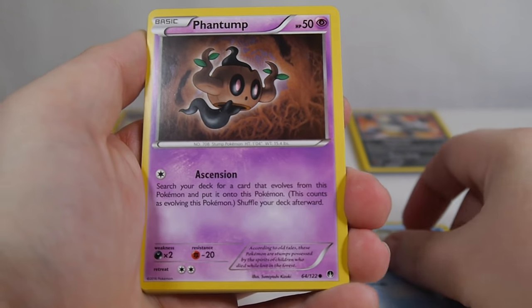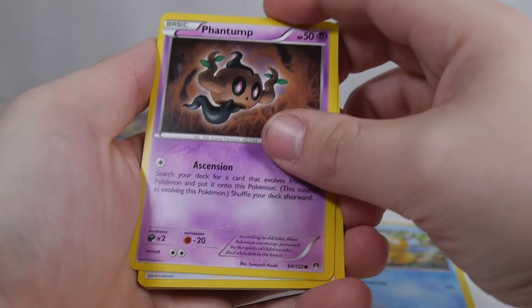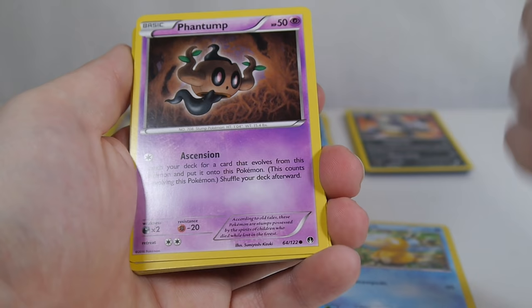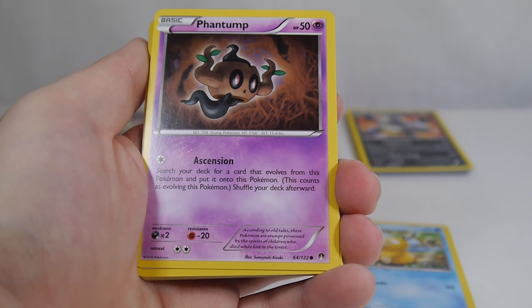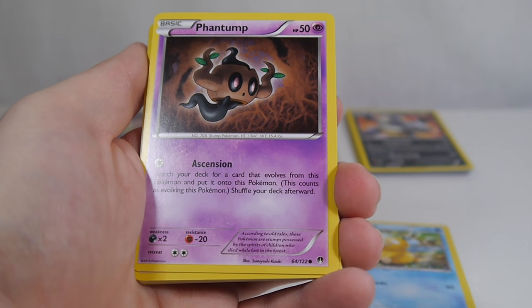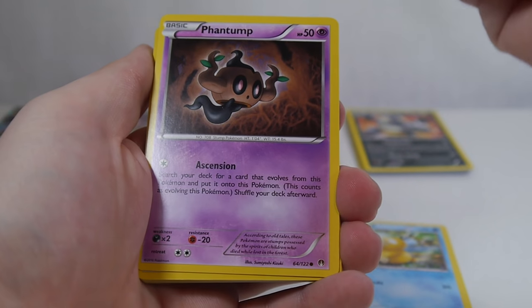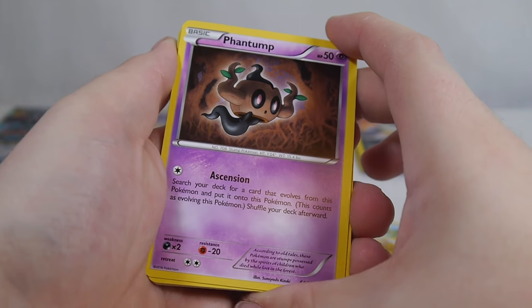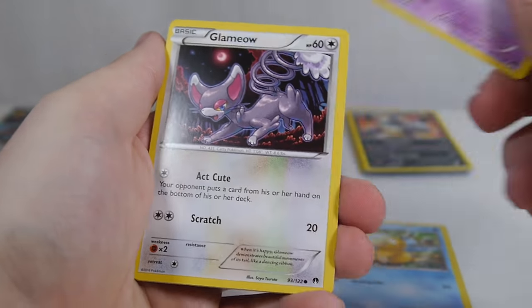Psyduck, Phantump. This is the Phantump to use in a Trevenant build because it does have that Ascension attack. So if you can attack — if you go second — you can use Ascension and evolve into Trevenant right away, thus item locking your opponent on the first turn. So that is something to look forward to as well as playing the Wall-E supporter card.